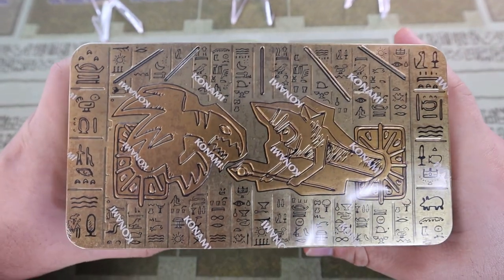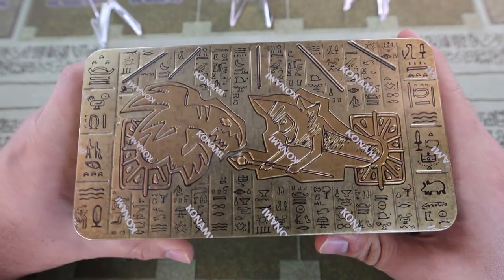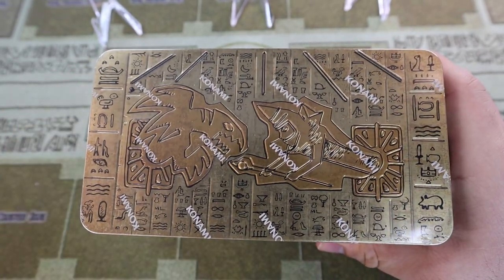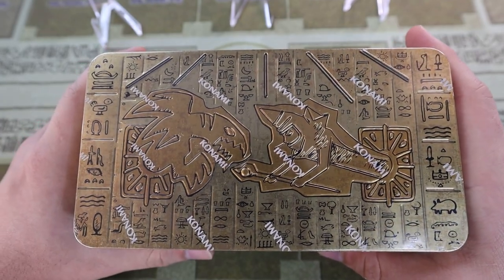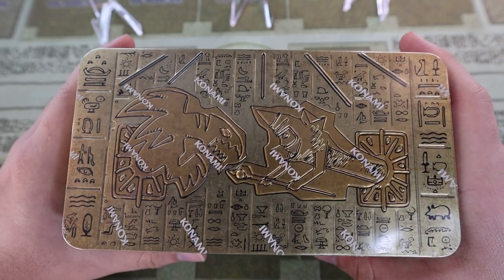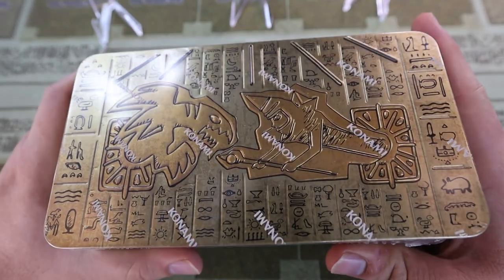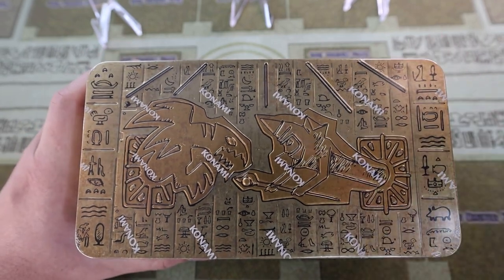What's up guys, J here with SoloIGO, and today we're revisiting 2021 — the Tins of Ancient Battles. This set didn't age the best, but it does have a lot of deck building stuff that we need. We've got eight of these; there are three mega packs in each, so we'll try to skip over the commons as fast as we can and get straight into it.